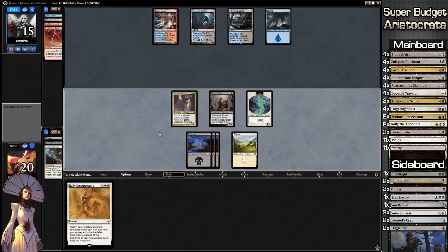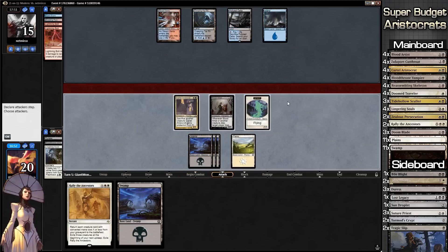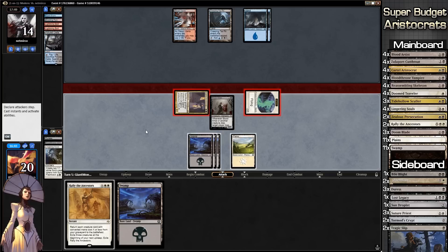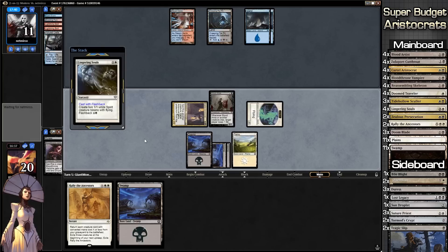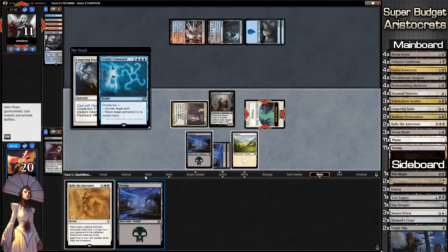This is looking a little better for us. We draw land — we'll keep it in hand in case he makes us discard. Go to combat, attack with these guys. Does he have a response? Looks like the answer is no — he'll take some damage. We play Lingering Souls. If he destroys some stuff, we could always Rally the Ancestors next turn and do a bunch of sacrificing. Is this Cryptic? It is Cryptic — he's going to bounce a token to our hand and counter Lingering Souls.